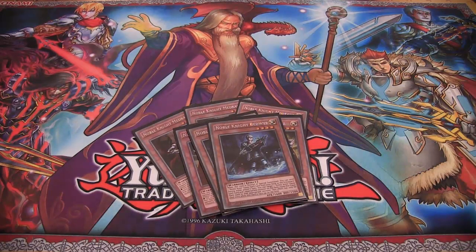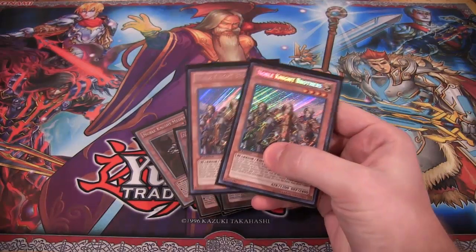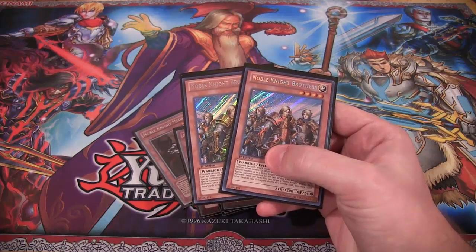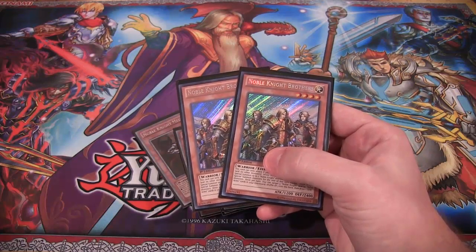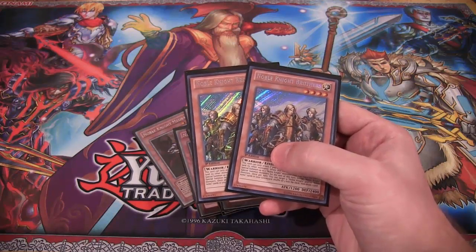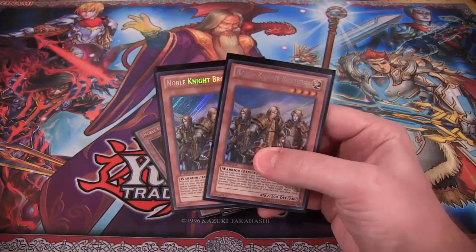Kind of an odd card, I know — we have two Noble Knight Brothers. I say odd because it wasn't in the box. I don't understand why it wasn't added in there, but they are good cards. They really come in handy, especially since I'm going for more the XYZ build instead of the Synchro, so I can easily get more monsters on the field and go for the XYZ monsters. Brothers is actually a good card — I don't understand why it wasn't in the box.